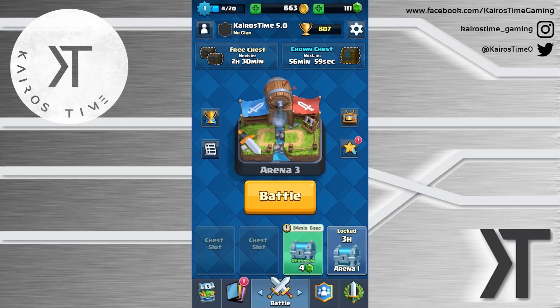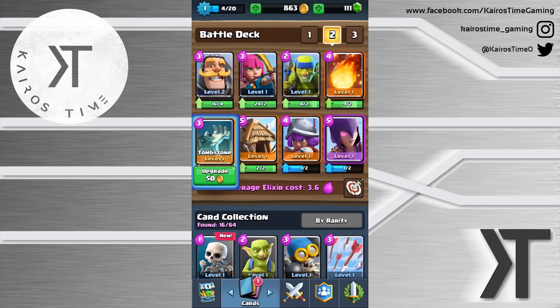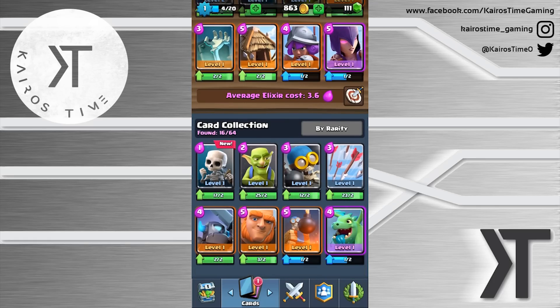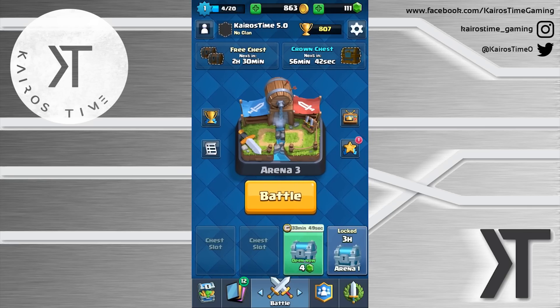This zoo deck is a great deck for anyone beginning. You can do it as soon as you have the tombstone and the goblin hut. The witch is a good addition but you don't need her — you can do just fine by replacing her with goblins or even skeletons if needed.